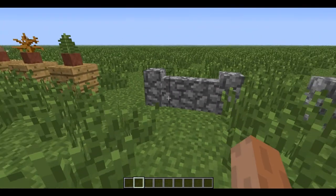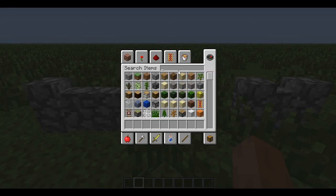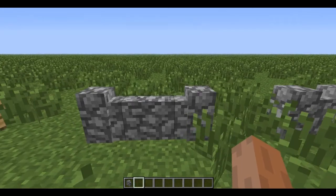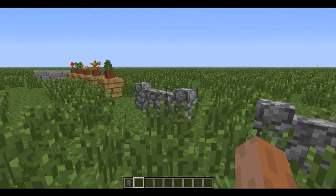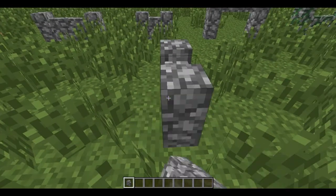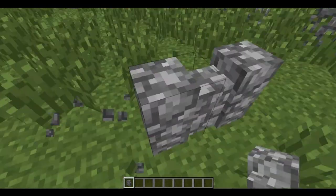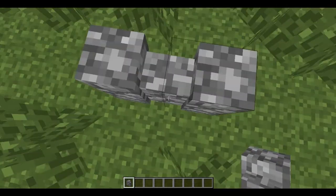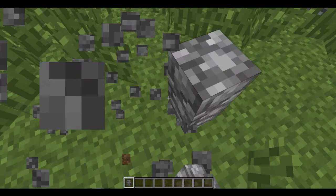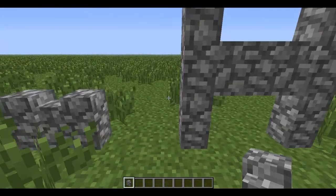Next we have cobblestone walls. You can make different things with them. It's basically like a fence — you cannot jump over it. So it's good decoration for your castle.